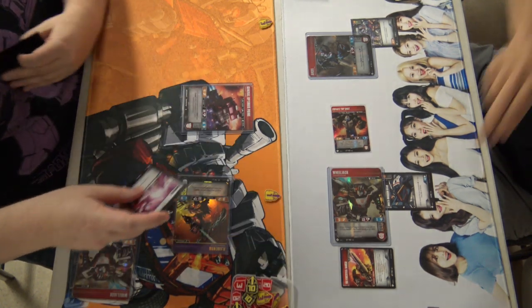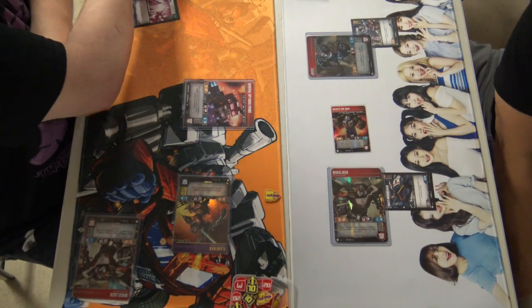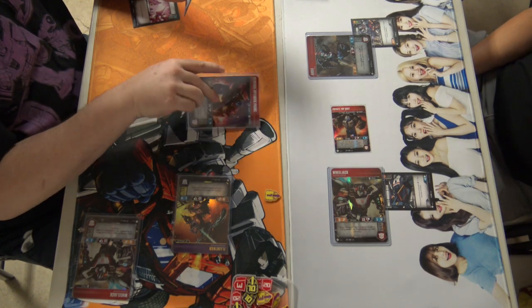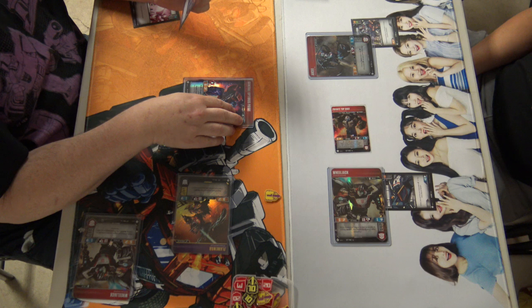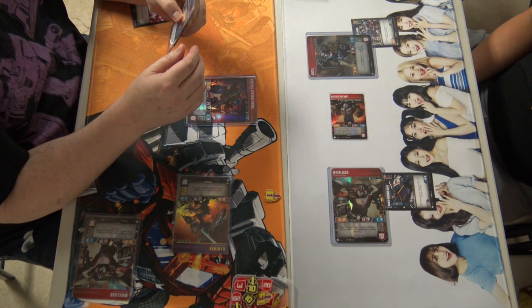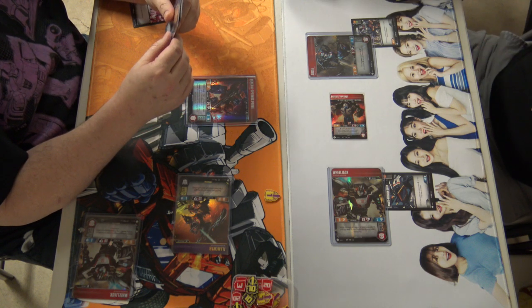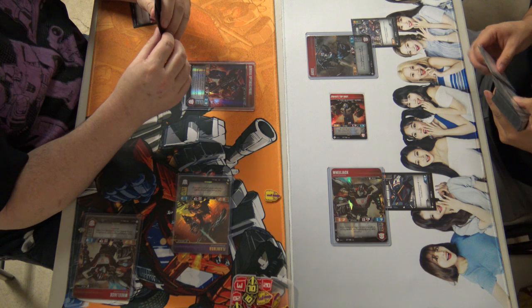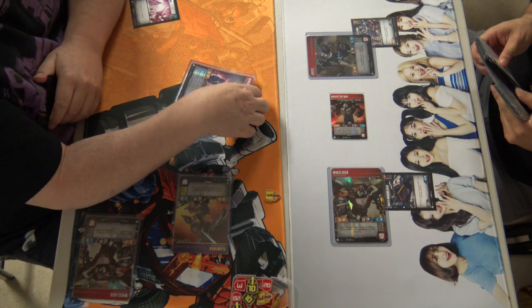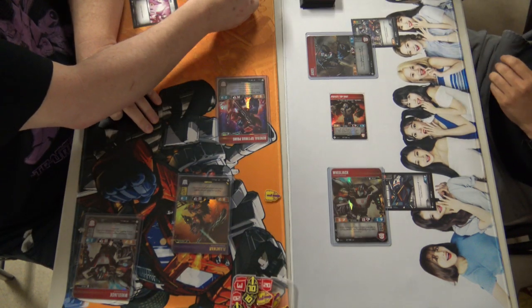Drawing off the top, getting that Improvised Shield, showing a Vaporize and getting rid of it — which was probably Wes's play, knowing he'd have to deal with it for at least one turn but not expecting his Wheeljack to get one-shot. Flipping Optimus Prime — the General — a fantastic character, one of my favorites from Wave 3, really strong. He already played an action for the turn, so he's most likely thinking about playing that Improvised Shield as additional tough onto Prime. He opts not to and sends him into Wheeljack.